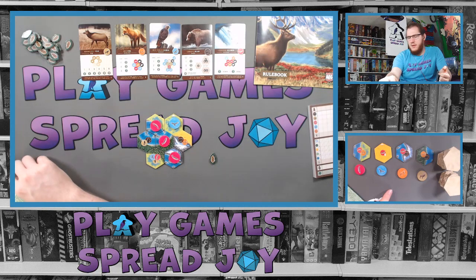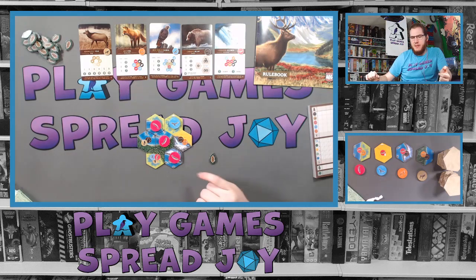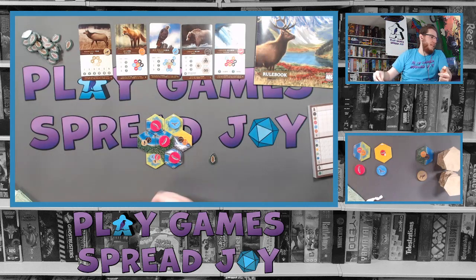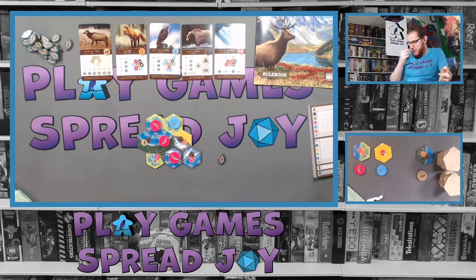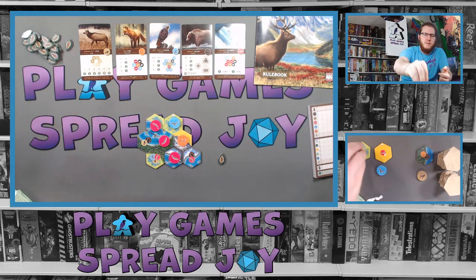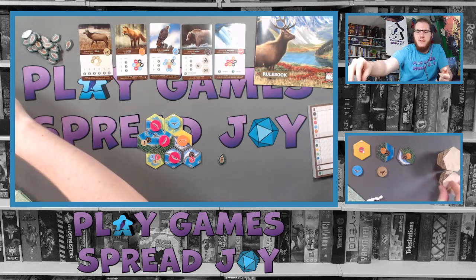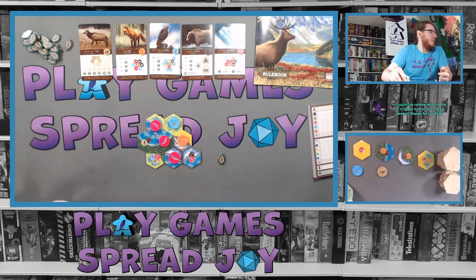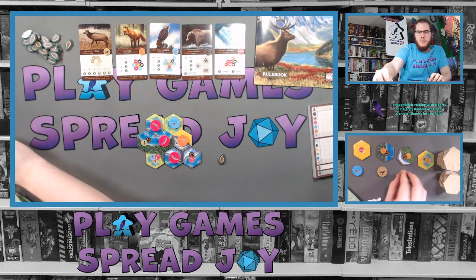This tile would get me a mountain, but that's also breaking apart my water system — though it has water on it so I could probably connect again. I'm gonna go that way. I'll put this here to allow me to continue my mountains, connect the waters later, put my fox right there, and lose this tile. Do the shift.